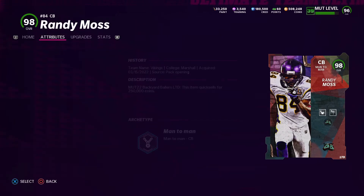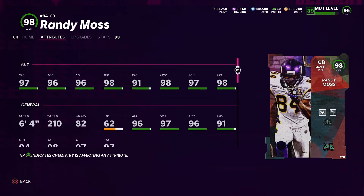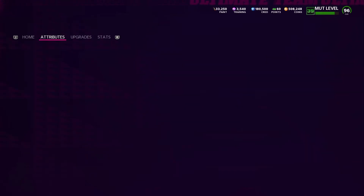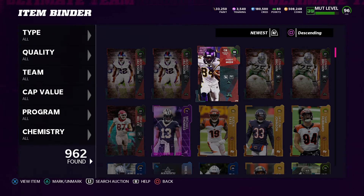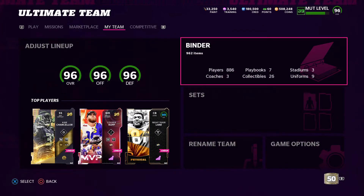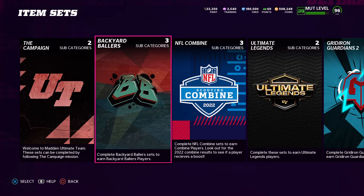Still can't believe we pulled a 98 Randy Moss, man. I didn't show his stats so here they are. I really want to put him at my corner but we're gonna start him in slot — in the slot position — and see if he can jump up and get some good animations. They also got another player: a 95 overall Devin Hester cornerback card.